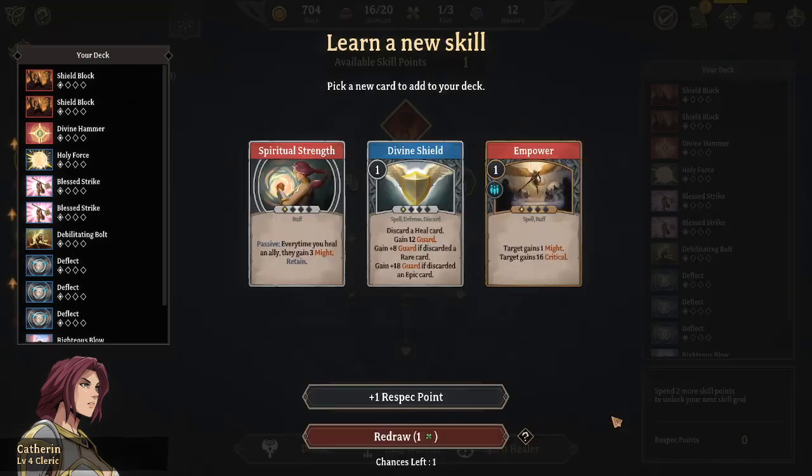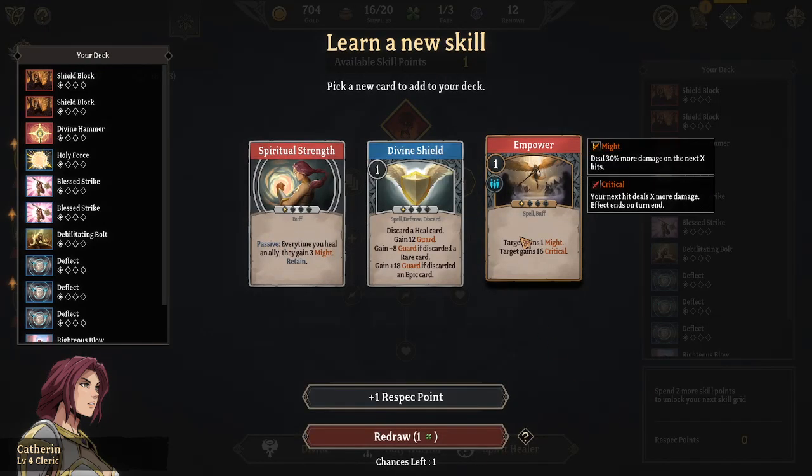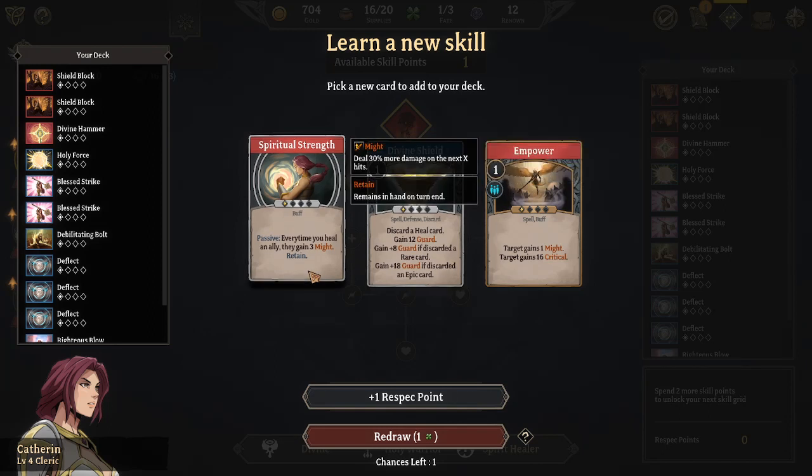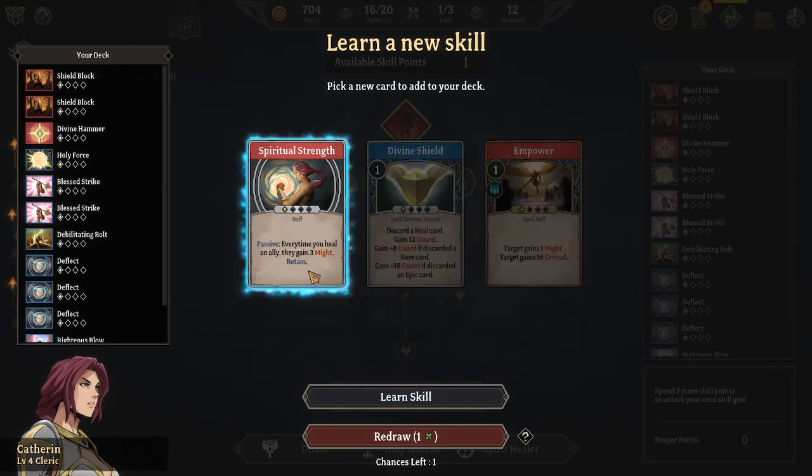We're gonna add a card to our deck. Discard a heal card, gain 12 guard. And every time I heal, gain 3 might. Yeah, sure - that will happen every so often, me healing someone.